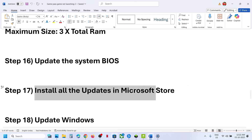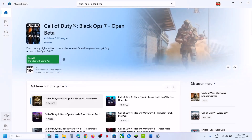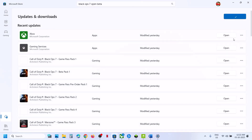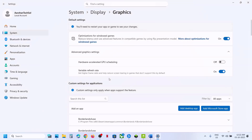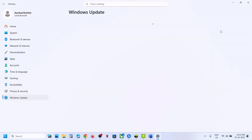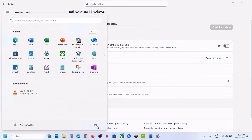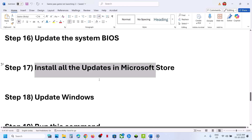Next step is to install all updates in the Microsoft Store. Open the Store, go to Downloads, click Check for Updates, then click Update All. Once everything is updated, launch the game. Still not working? Update Windows: open Windows Settings, go to Windows Update, click Check for Updates, install all updates, restart your computer, and then check.